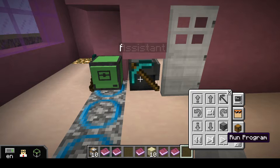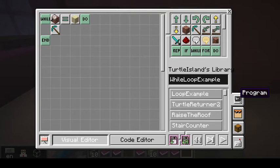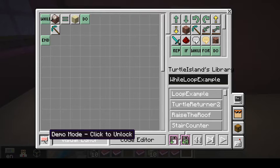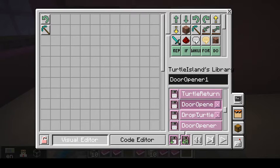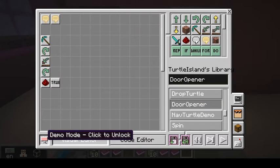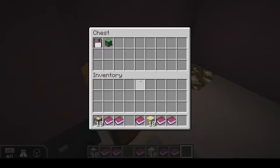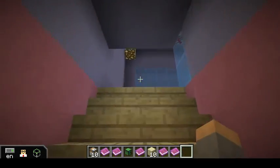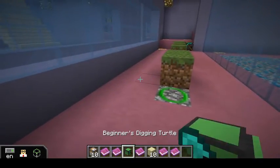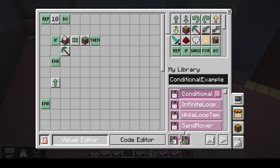We can run the assistant program to move on. It's running the wrong program — I'll go ahead and update that in the map before I share this. It should be running the door opener program; that should not happen to you, but if it does, now you know why. Take the turtle out and grab this new conditional example.